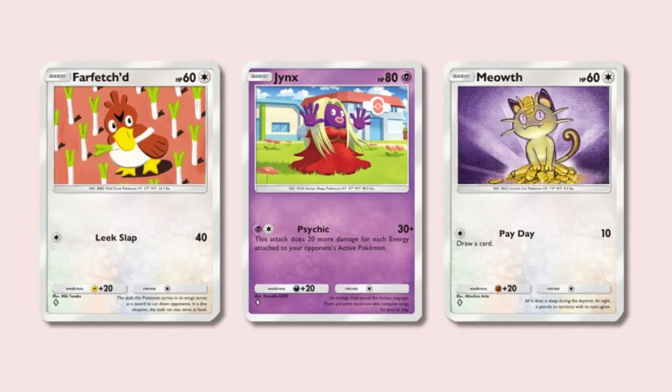For example, you can include Farfetch'd for its energy efficient 40 damage in the early game, Jinx for a stacking attack that hits harder if your opponent has more energy, and Meowth for its simple draw power that can help you find your necessary cards. It's always best to experiment when putting together a Pokemon TCG Pocket deck, so try swapping these cards in and out of your list to see which one works best for your personal playstyle.